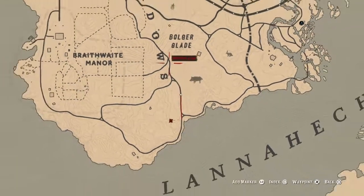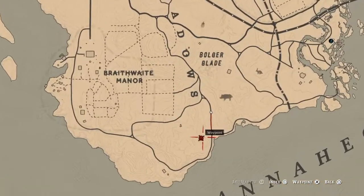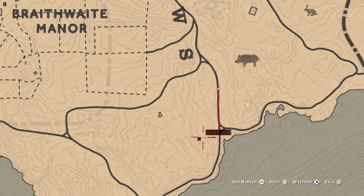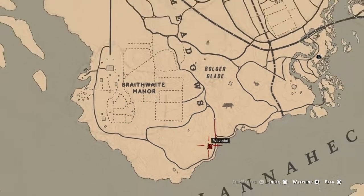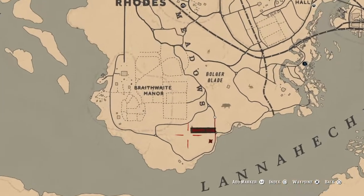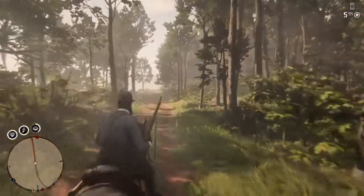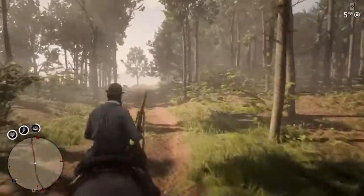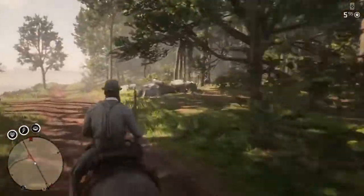You want to come right here, right below Rhodes. Come right to this spot where I have marked on the map. I'll zoom out one more time — see Rhodes right here. Come right below Rhodes, and this spot spawns a panther. You can get this panther skin, take it to the butcher, and come back — he's always gonna be here.